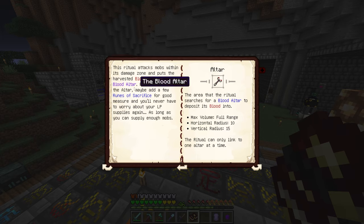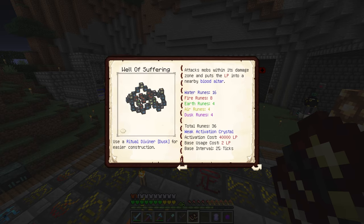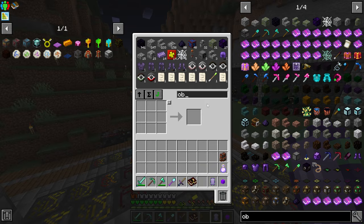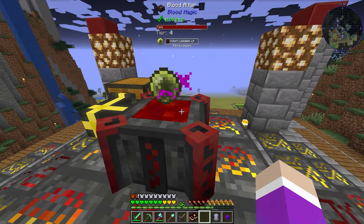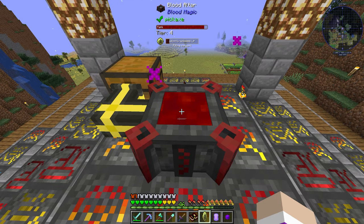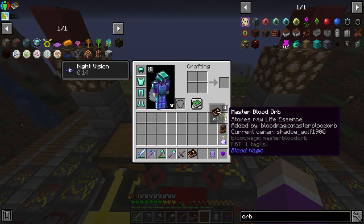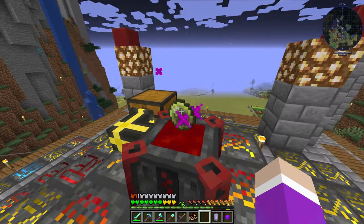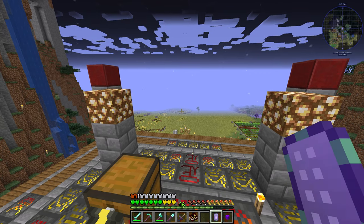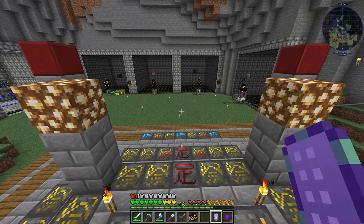It will fill up the altar. It uses two life points per damage instance and requires 40,000 LP to activate. There are two ways to see your LP in your life network: you can get an orb, put it inside the blood altar, and hold shift — it'll show you how much you have. Right now we have 10,000; we have 100,000 inside our life network out of what looks like a million. The other way is to make a sigil of seeing, which will also show you your life network in chat.